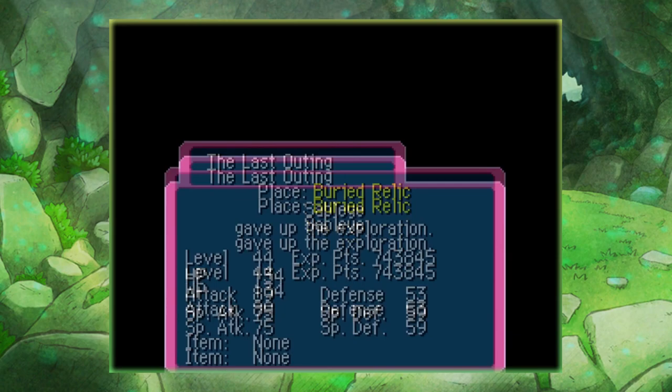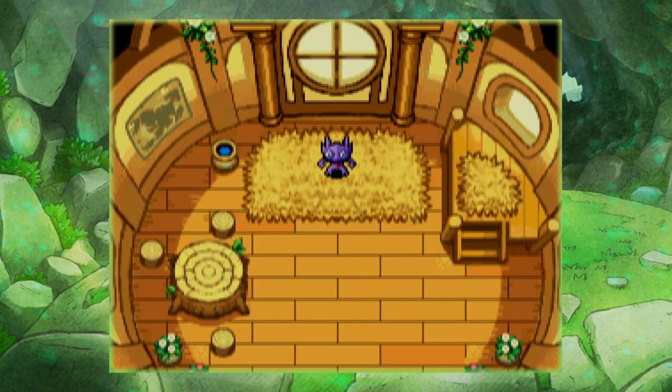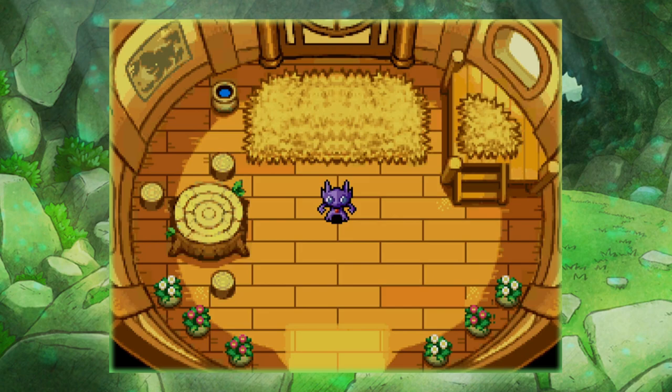You don't have to do this with Sableye — you can give Wonderguard to any Pokémon you want for any reason. I just happen to give it to Sableye because it doesn't have any weaknesses, so it can't take any damage. I think it's the best Pokémon to go with for this exploit.